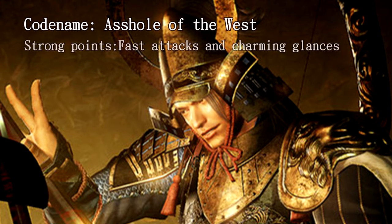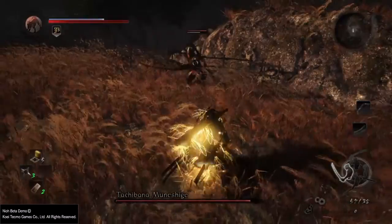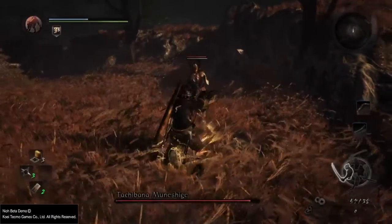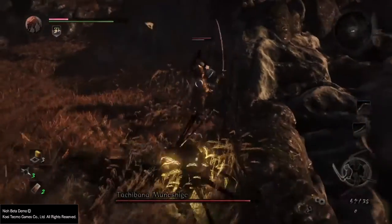He can get your ass to the ground in two to three seconds if you don't pay close attention. But enough with that and let's start analyzing the move set for this boss. Just a quick note — this boss has a lot of attacks and combos, but I'm only going to cover the ones he uses the most and that are the most important ones you have to know how to deal with.